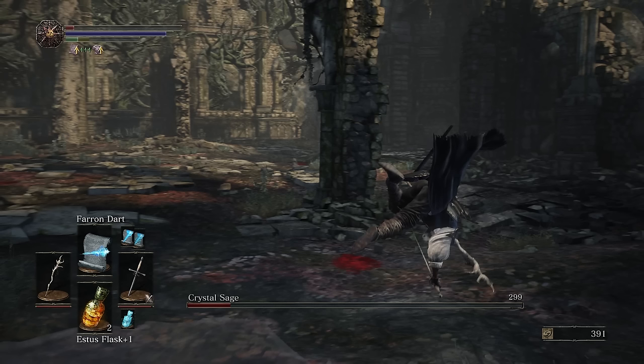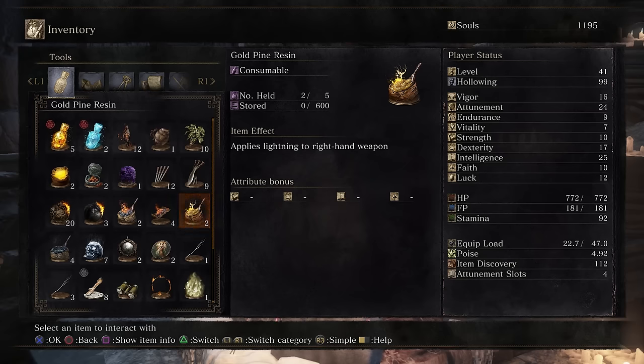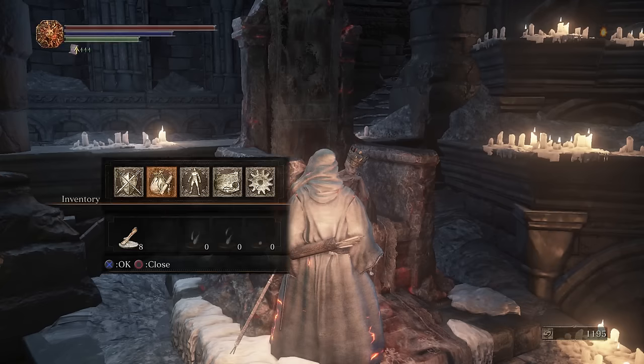If you're a mage, you're going to want to get the Farron Dart that you see down there. That's a pretty awesome spell for the second phase of this fight. If not, you're going to want to get some throwing knives. You can even get some poison throwing knives and poison him. I'll explain later exactly what you're going to do with them.